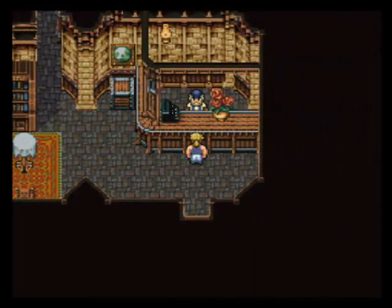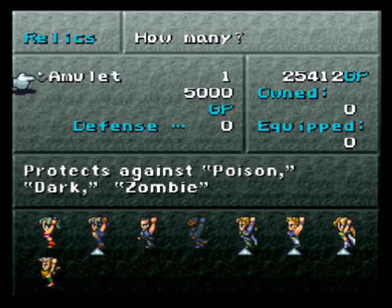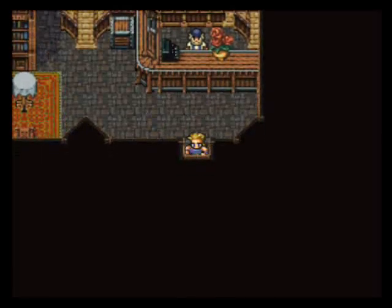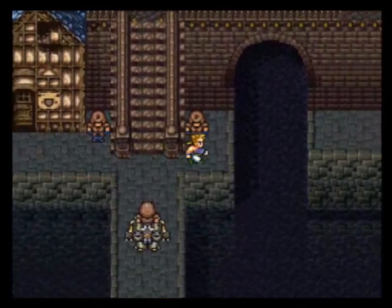This is the relic shop. Is there anything we want to get here? Nothing we want, although there is a new relic here - the amulet, protecting against poison, dark, and zombie. Some of you might decide to make use of that, but I don't think it's really necessary. You can basically treat zombie like being undead. We won't encounter that status effect for a little while though, so it's not a problem.